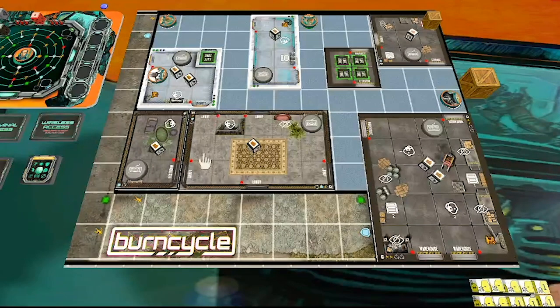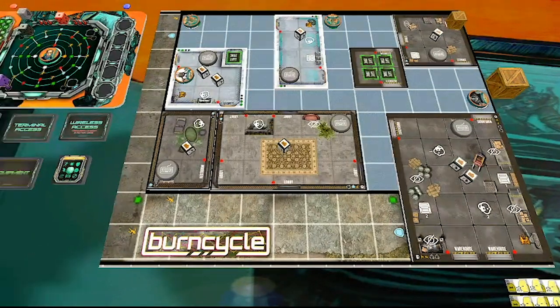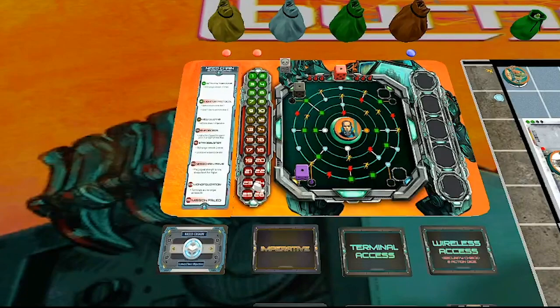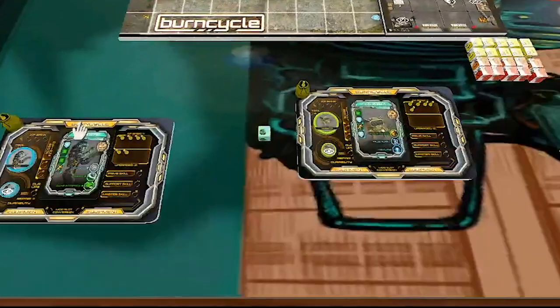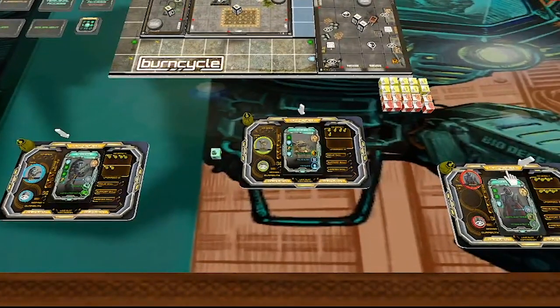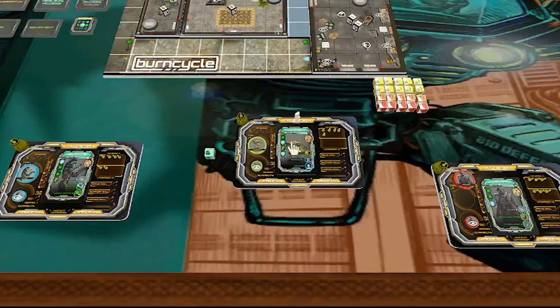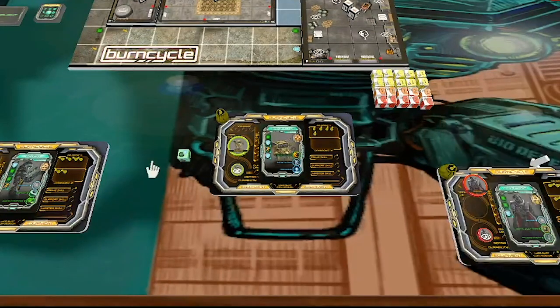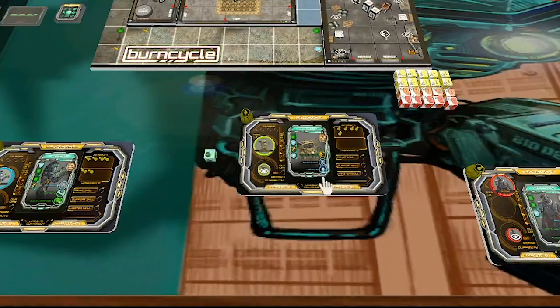On the second floor things get a little tougher, and on the third floor there's a special objective to get into the CEO's office — if we do that, we win. The way we lose: there's a threat track, and if we reach 26 on it, we automatically lose. We also have three bots in our party. Every player controls a bot, plus there's an extra called the command module. If the command module is defeated, we automatically lose.